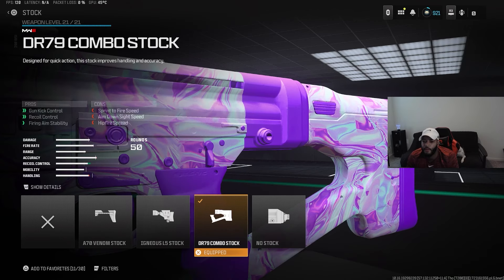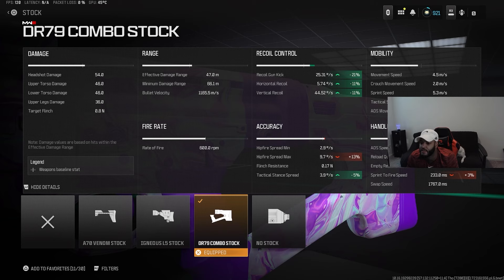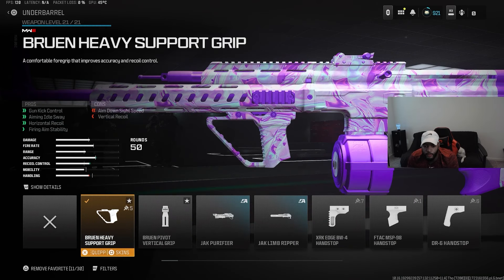How lucky am I? For the first attachment I use the Kass's Brake Muzzle — this helps out the horizontal recoil control and the firing aim stability. For the barrel, the best option is the C70 Long Barrel. If we look at the stats, we see how much this helps out the damage range and bullet velocity.